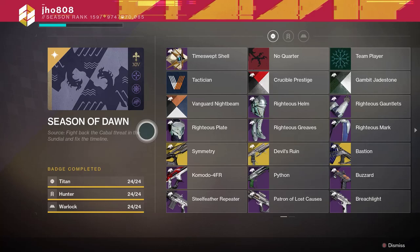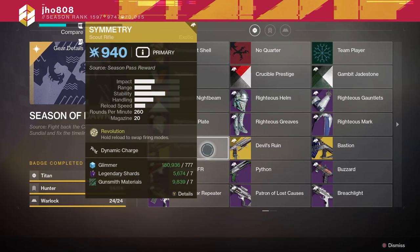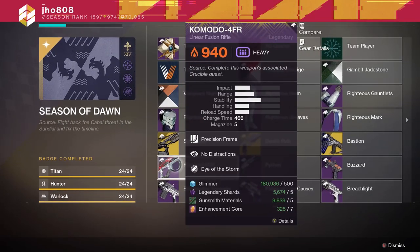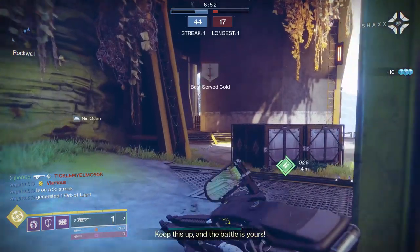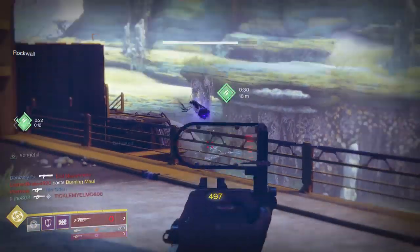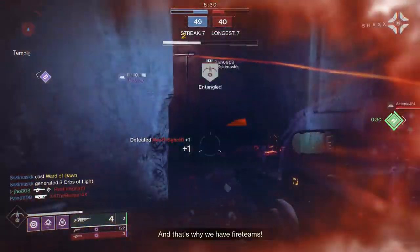For the collection badge exotics: the Symmetry comes from the season pass, Devil's Ruin and Bastion come from their respective exotic quests which you need for the triumphs anyway. For the ritual weapons — the Komodo LFR for Crucible requires the Heart of the Dragon quest: get linear fusion rifle final blows, precision final blows, and reach Glory rank Heroic. The Arbalest exotic LFR is highly recommended since it uses special ammo, avoiding heavy ammo dependency. If you don't have it, try Xur or play Mayhem/Momentum Control.